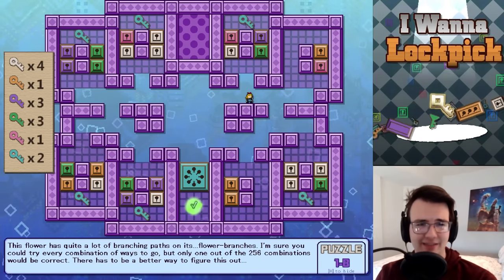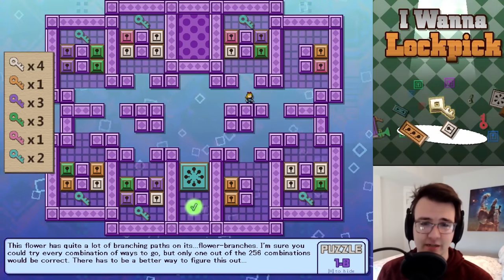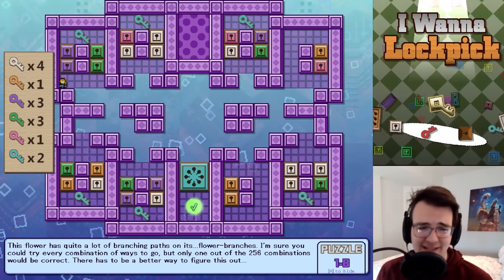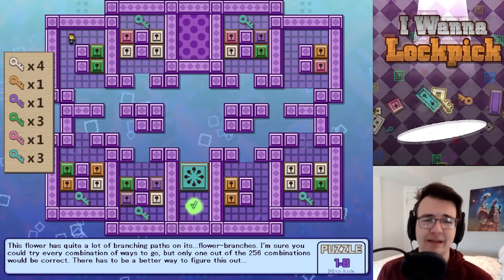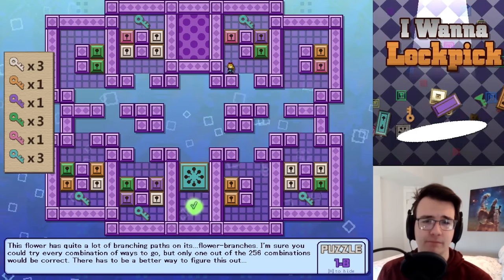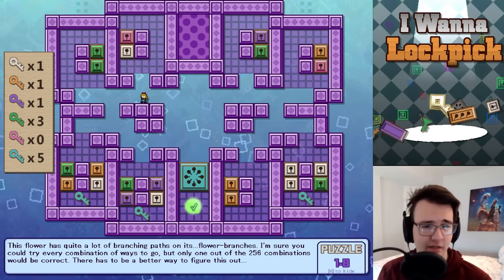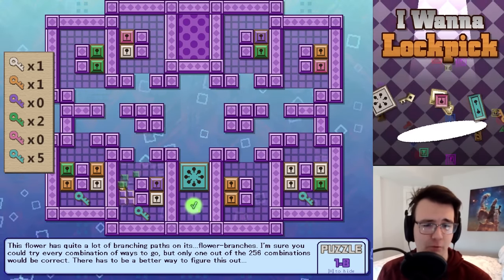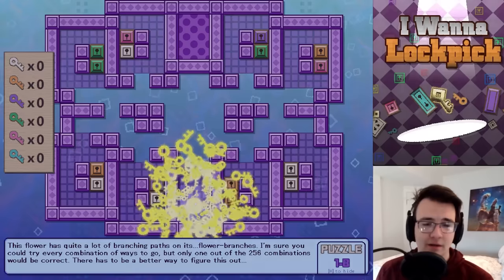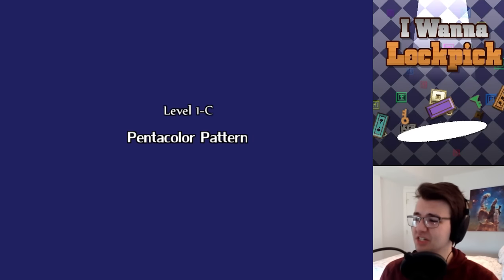I bet I have to spend all three purple keys. It's very common for satisfying puzzle design to make you use all your stuff. The only way to spend all of them is by spending two purple keys in the upper left. Now I can only spend one purple key and it has to be in the bottom, so I'll do the non-purple path here. Out of red keys, so this path is forced. With three green keys going down the green path — it works. Eight blue keys!